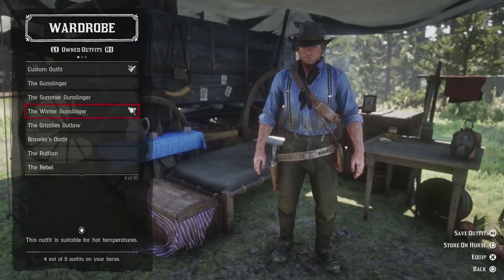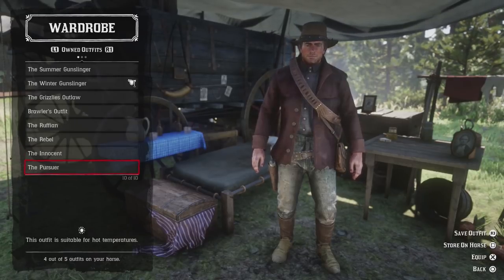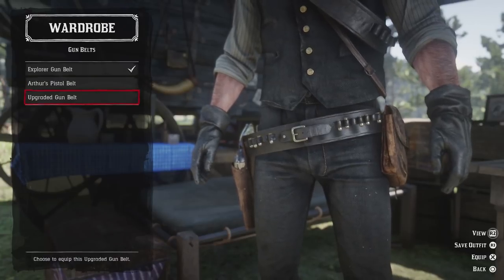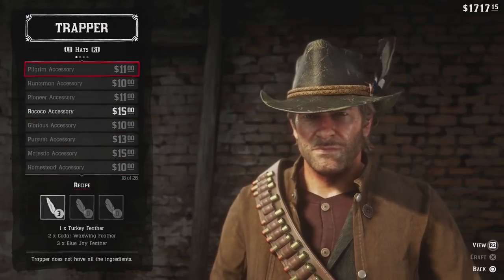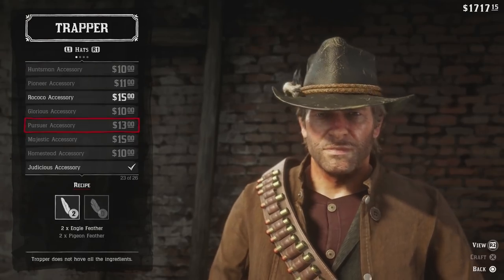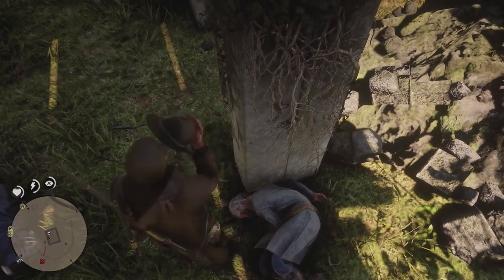While there are several pre-made outfits, you can save several custom ones that you make yourself. You can store two outfits on your horse, and you want to make sure that one of them is suitable for cold weather — we recommend the Winter Gunslinger as your cold weather backup. Don't forget that you can change out Arthur's equipment as well, from his gun belts to his bandoliers, even his holsters. You can visit the trapper to craft additional hats and other items once you have sold him the required animal parts. Anything you sell to him is saved as ingredients for things you can craft later. While you can pick up any hat laying on the ground, if you see a hat flashing white, this means it's special — picking it up will permanently add it to your wardrobe.